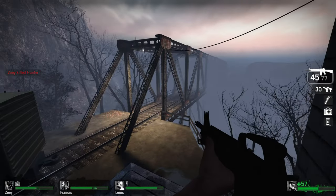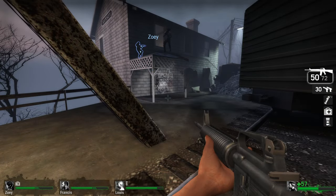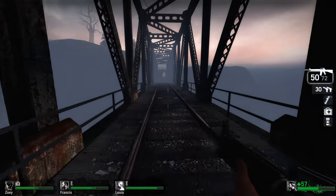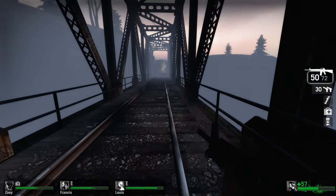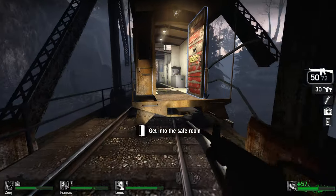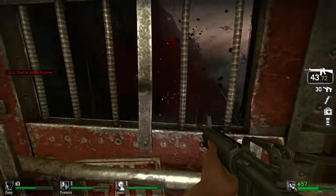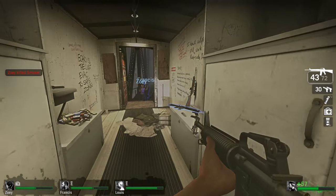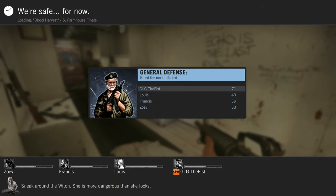Through here. Is that the safe room? Get to the train! Yeah, it is — it's a safe house. Let's go. We're getting right in the caboose. You guys in here? Come on. Get inside the caboose. Alright, we're on the finale — Farmhouse finale.